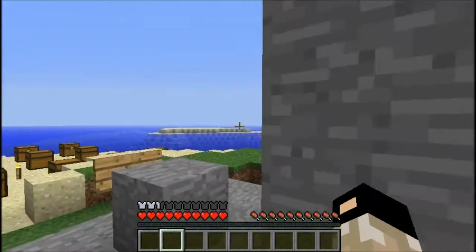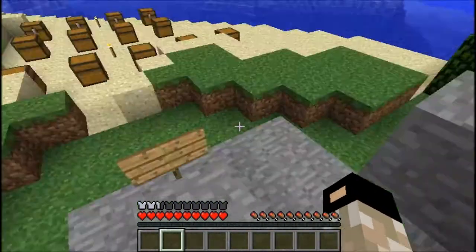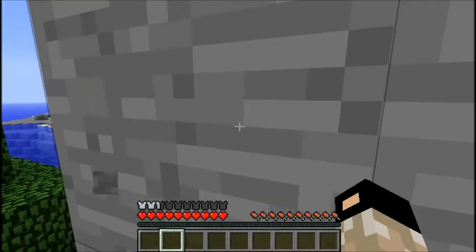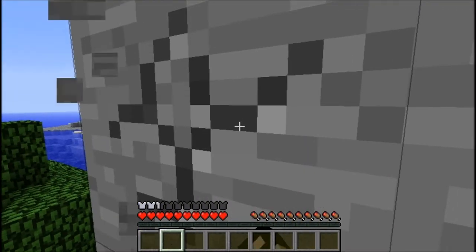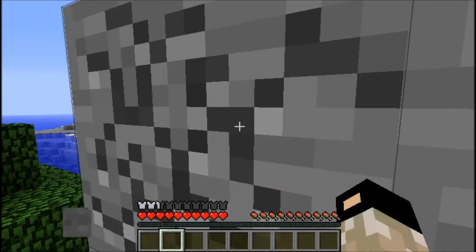It is so hard to navigate this mountain that I need new gear. I can't even get up to a place where I can use my parachute, so I'm just going to break a block.